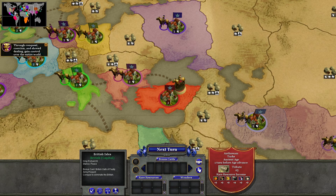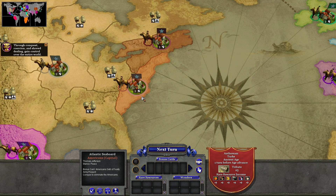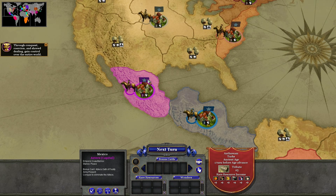For example, the United States over here in America — most of their unique units are further in history, always in the late game. But some countries like the Aztecs have units primarily in the early era, because that's when it makes sense for them to have them.